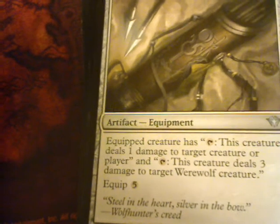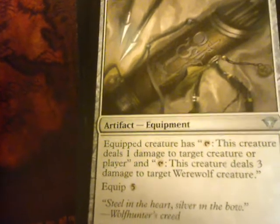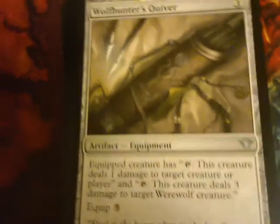Wolf Hunter's Quiver. Equip: the creature has tap — this creature deals 1 damage to a creature or player. And tap — this creature deals 3 damage to target werewolf. Equip three.